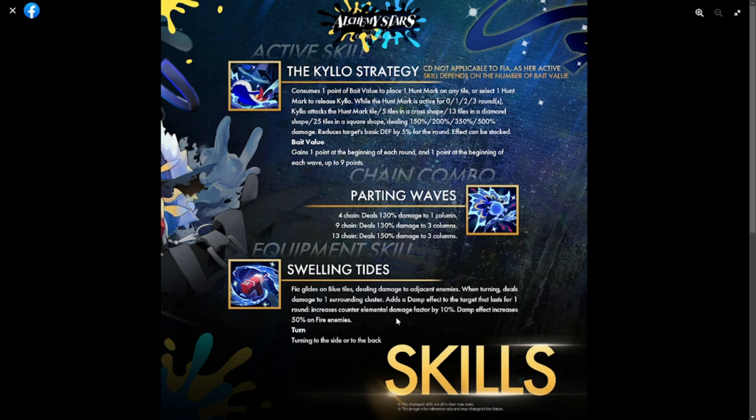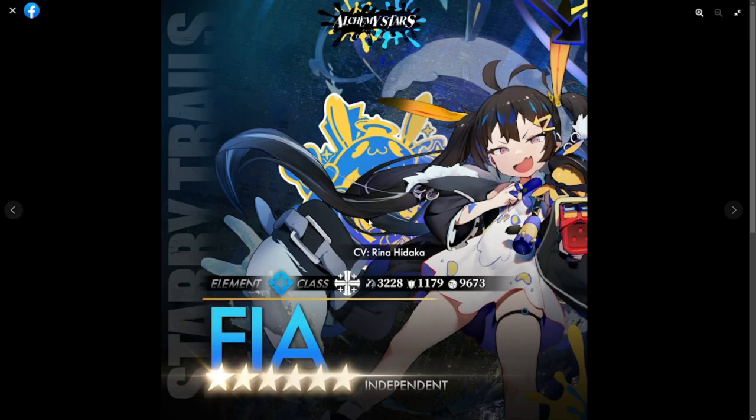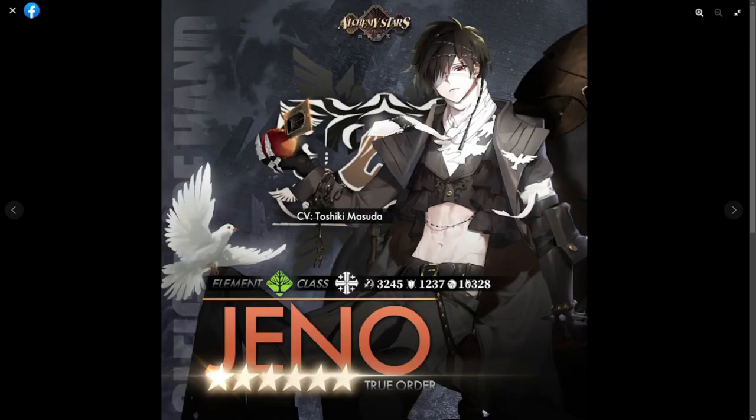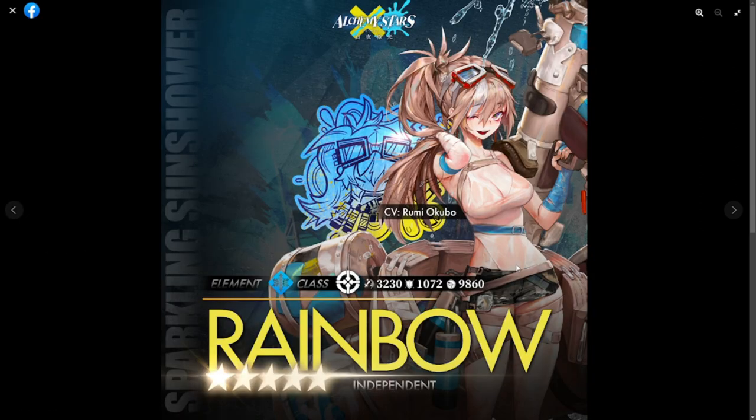So she is more anti-fire overall. If I were to take a calculated risk, I'd rather summon on Fia — her kit is simpler and easier to use. For Gino, if his kit turns out to be good, it's a high-risk, high-reward type of support. We'll have to check once we have them in the game. Lastly, Rainbow is just here to have fun.